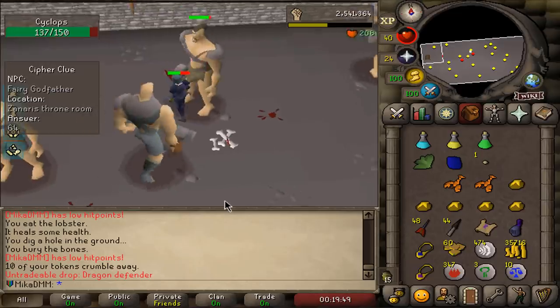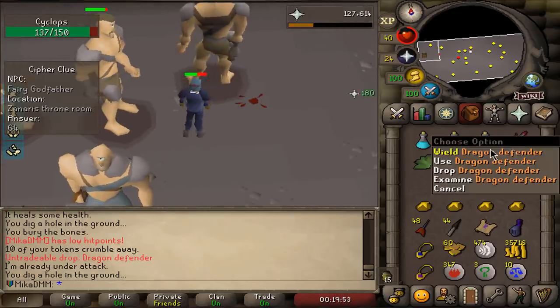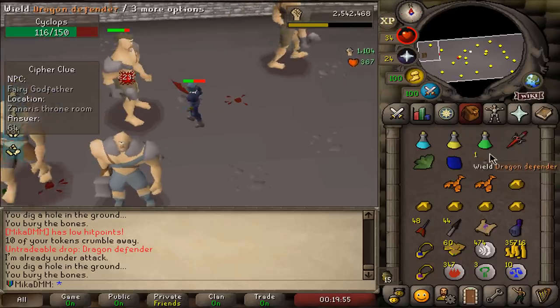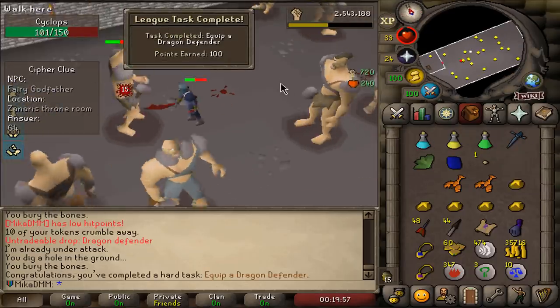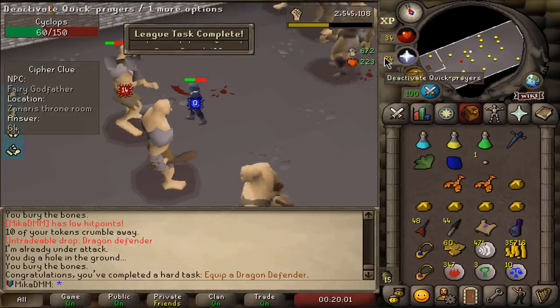What? I got it — let's go. If you just said I would do it right after the defender — there we go, boom, we got it boys. Equip a dragon defender — 100 points, hard task.